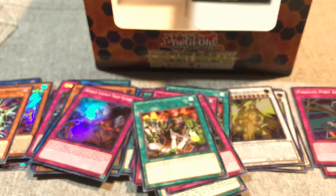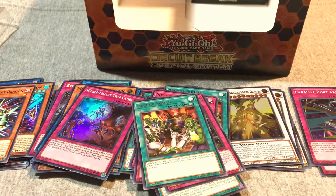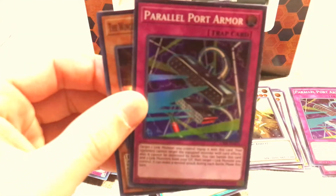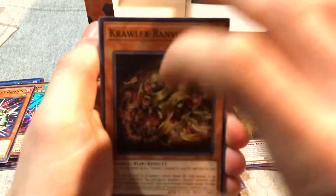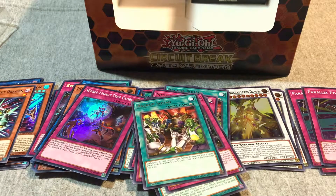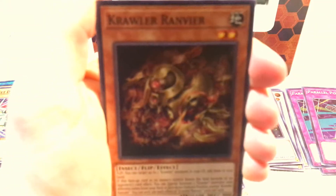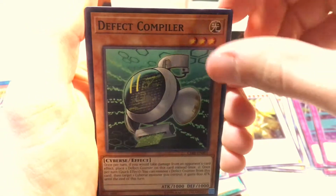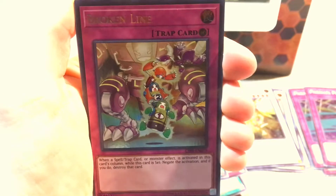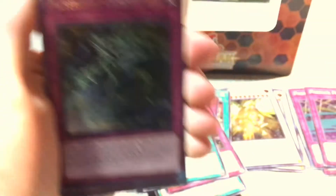Two more Special Editions! That's just trash everywhere. Alright, we got Parallel Port Armor, Winged Dragon of Ra Sphere Mode. Come on, come on Rokkets! Super unfocused. Broken Line. Altergeist Camouflage.